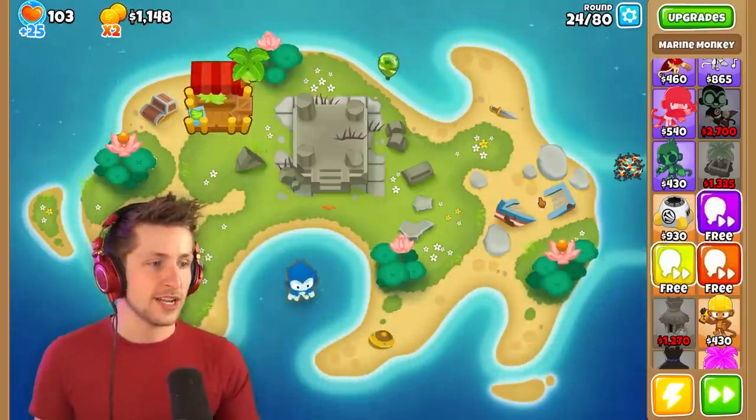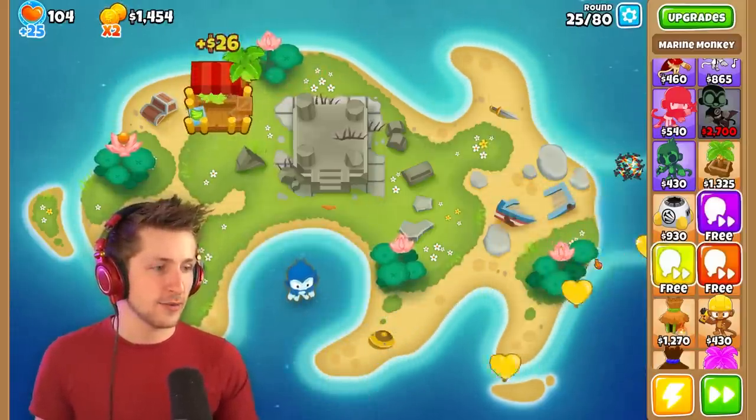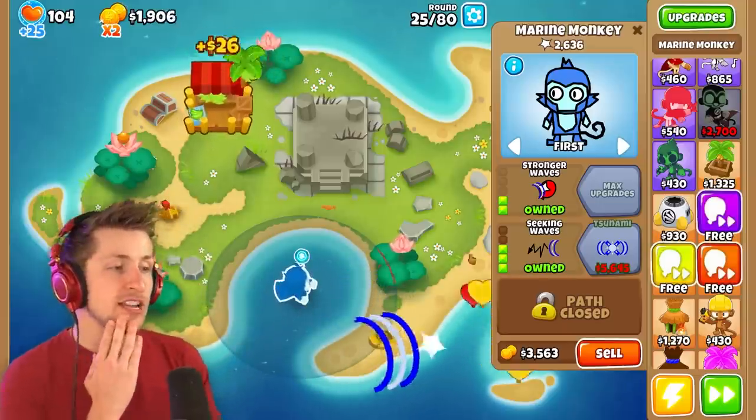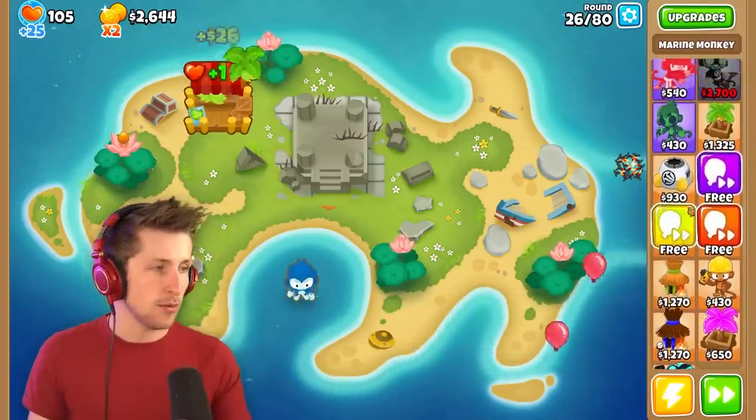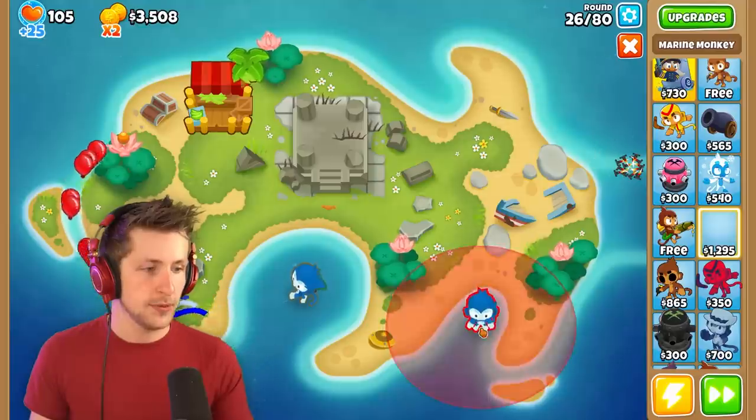Boom — I'll stun it. Does it stun from over there? It does not. We do have lead balloons showing up, so I actually need to get one more of these. I'm gonna put this monkey right here.